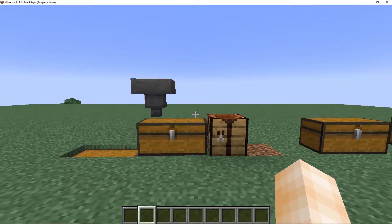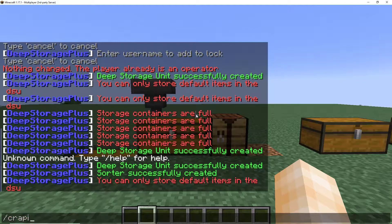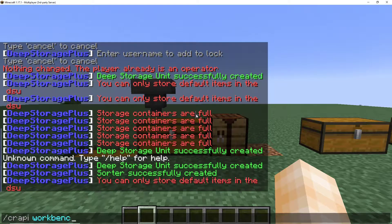The command you're going to want to know is `/crp`. The first one you'll need is `workbench`. This is the recipe for the custom crafting table that you need — it's what allows you to make all the recipes in Deep Storage Plus.